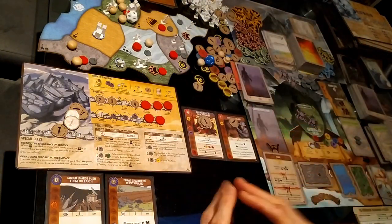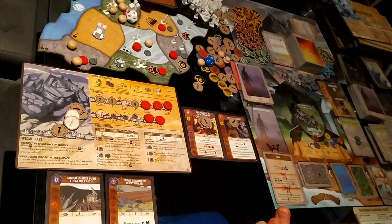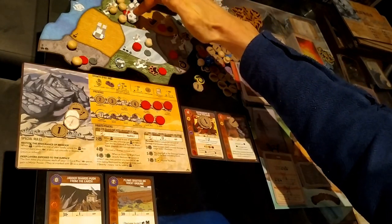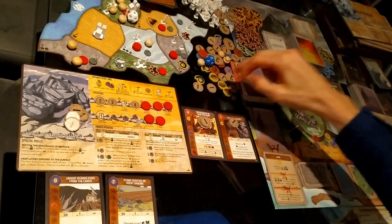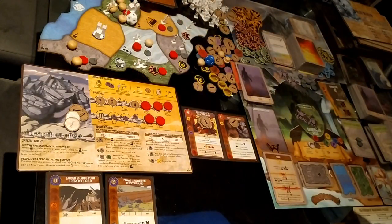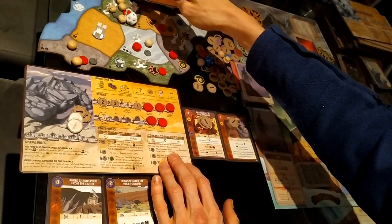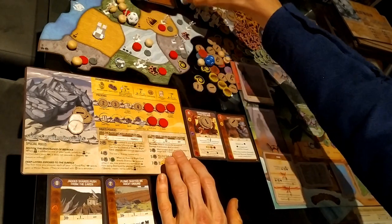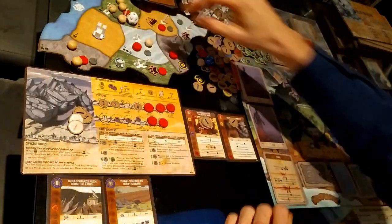Because of the event card, invaders in lands with disease or strife skip ravage actions — so that land's not ravaging. This land is ravaging for three, four, five, six, seven — defended for four — so the dahan can't be harmed. I pay one energy to take the blight from the box instead of the card. It doesn't destroy my presence. They did one or more damage, so I deal two damage back — down to one health. The dahan retaliate for eight, destroying the city, generating two fear and another fear card.